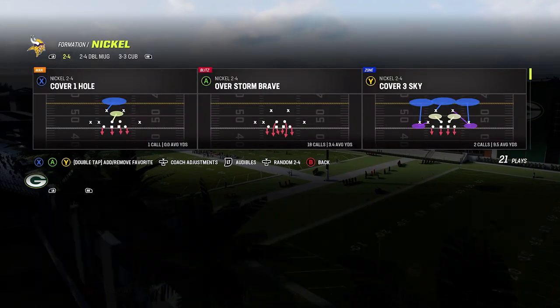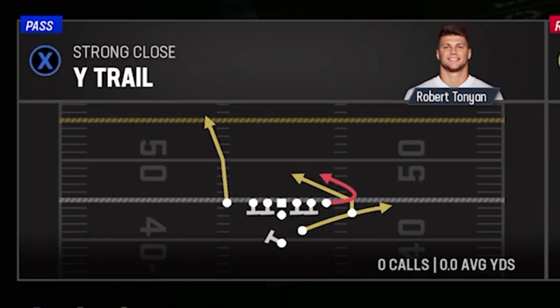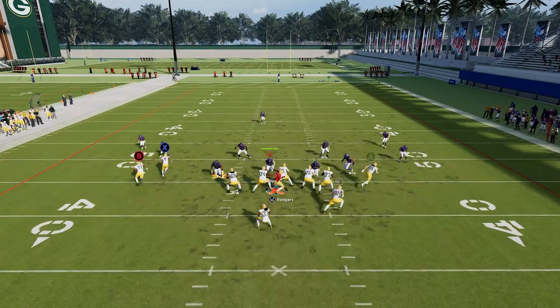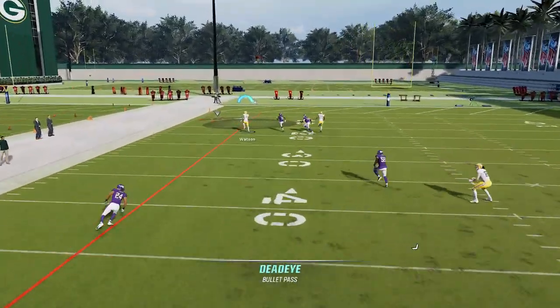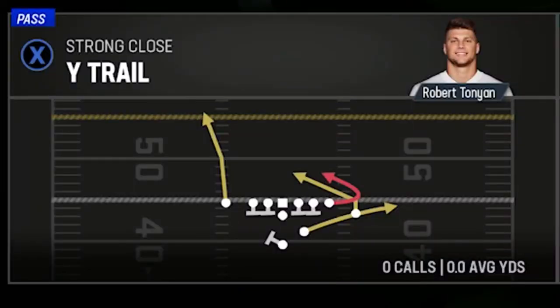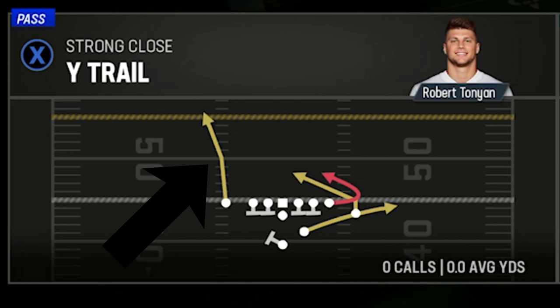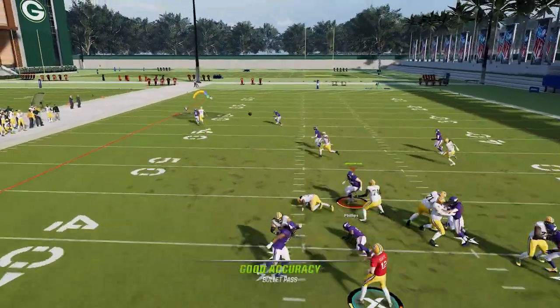The next play is from my recently updated Green Bay Packers ebook. The formation is the Strong Close and the play is the Wide Trail. This is a one-play touchdown against a lot of different defensive formations. I'm going to focus on what this route can do against man coverage, so make sure to have your fastest receiver in that spot. This route can beat both press and off man in very different ways.